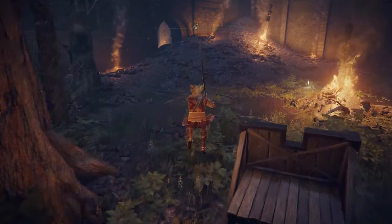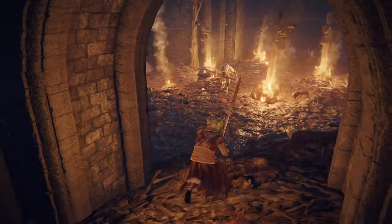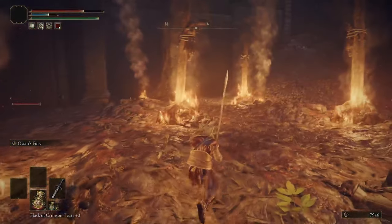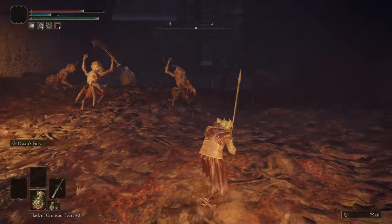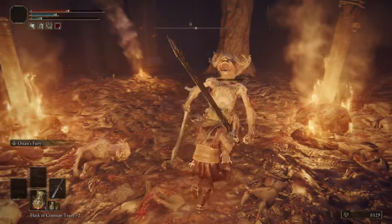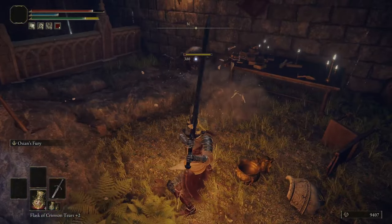Without the need of doing any tunnels or any of that shenanigans, we can actually get a bunch of upgrade mats just by going to Castle Morn — I really do like that. Here are all the misbegottens, we're heading deeper into the castle. Hit him with the ocean's fury. It's weird that the first hit has like zero stagger with the help of frenzy. Whatever the misbegottens are — there's so many! And then there's a perfumer there.